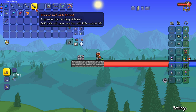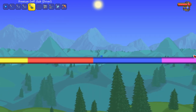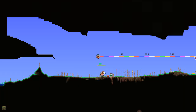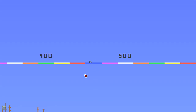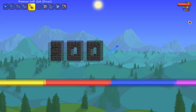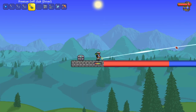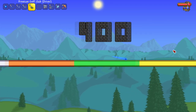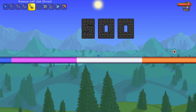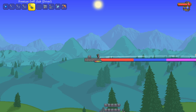Now for the big boy — the premium golf club driver. I'm hoping for 400 or even 500 blocks. With my mouse almost completely off the screen for maximum power — boom — it rips but lands between 400 and 500, closer to 400. Trying a different angle hoping the bounces carry it further, that hit feels weaker but still gets to almost 380. Another swing gets close to 480 blocks.